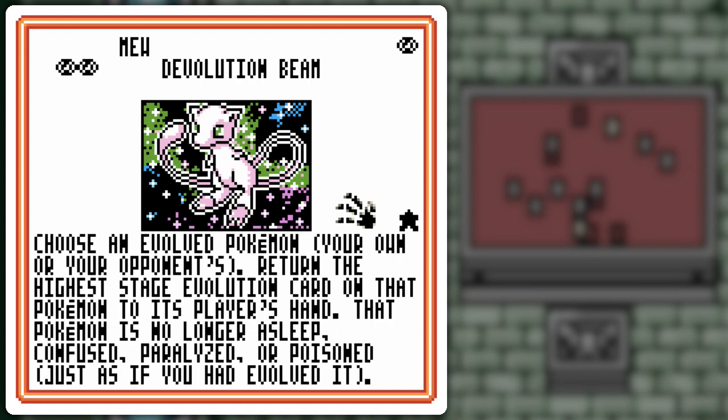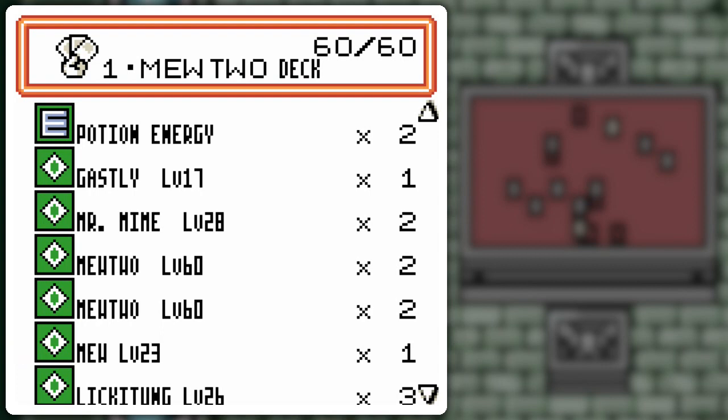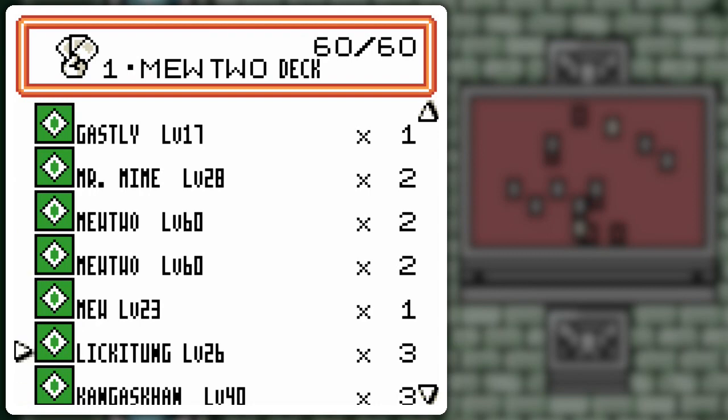For example, give Gyarados 30 HP of damage, devolve it, turn it into the Magikarp with 30 HP for the KO. It's just like you evolved it but it's a devolution instead — just something else to show you. It's only got one copy, like the Ghastly — just kind of splashables for kicks.